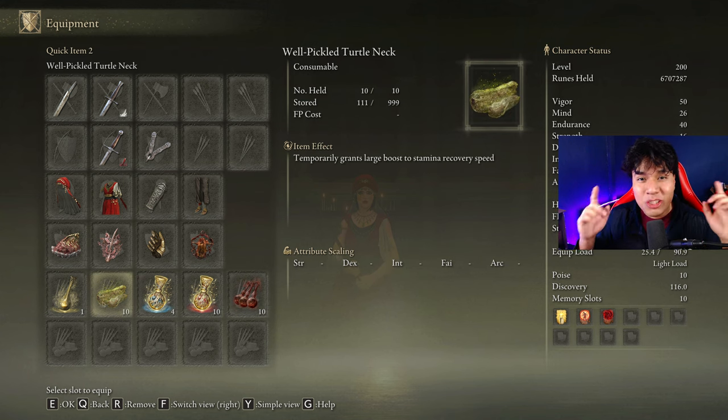For some reason this weapon consumes a lot of stamina, so be sure to craft some Pickled Turtle Necks to boost your stamina regeneration speed.